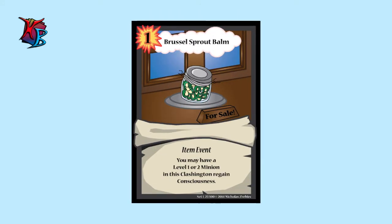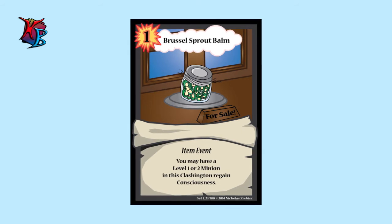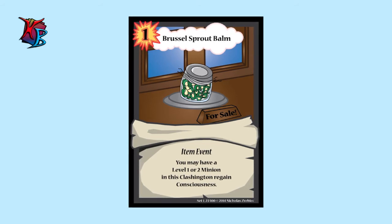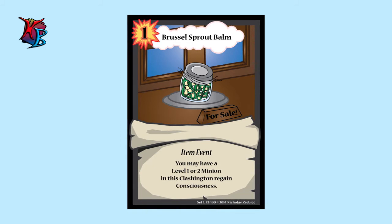On the note of making things conscious: Brussels Sprout Bomb is a one-action item event that allows a level one or two minion in this Clashington to regain consciousness. It can be your own or your opponent's, though obviously your own is recommended. Keep in mind that if you have a conscious minion in a slot and try to make an unconscious one below it conscious, it will only work if it is able to slap out the currently conscious minion. If the slot is empty, it simply makes the unconscious minion conscious again.